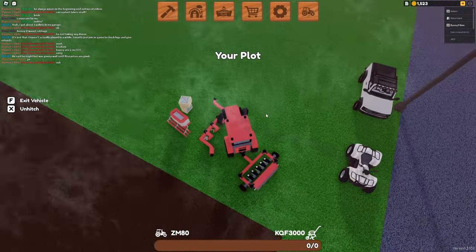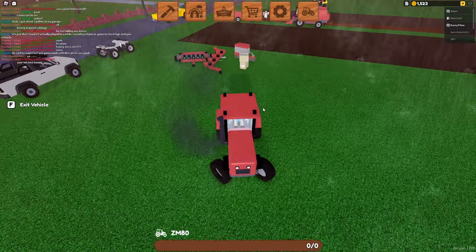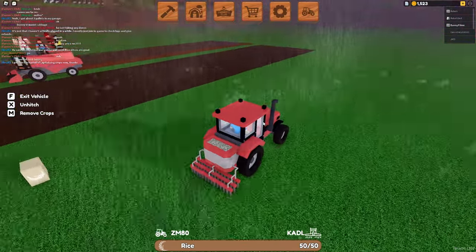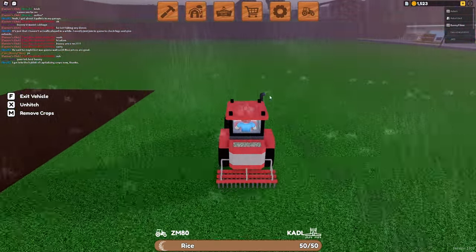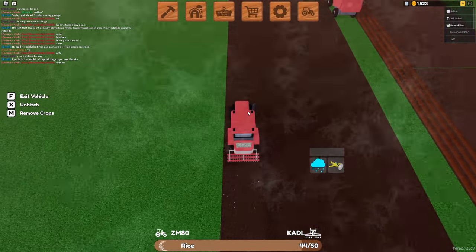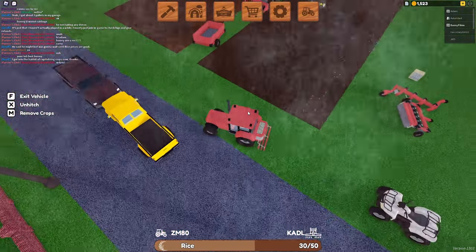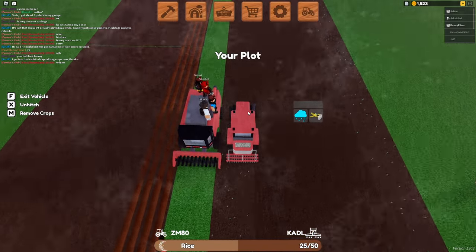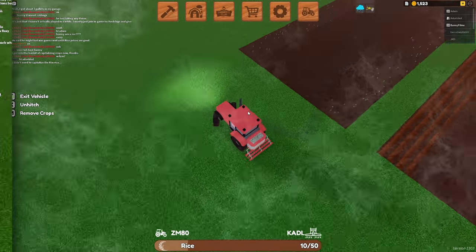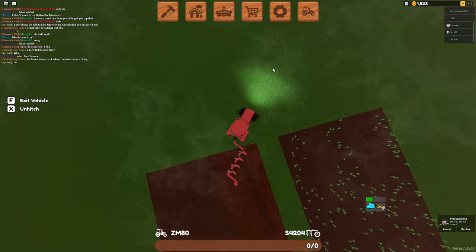This field holds up to 100 seeds and we only have a seeder that holds 50 seeds, so we'll have to stop and refill. But the perk of getting level two equipment is that those pieces will have a larger capacity, so you spend less time reloading. Better equipment will also decrease the time it takes for your crops to grow, though it doesn't matter as much for low-level crops like rice, corn, or wheat since their growth times are relatively short. While that field grows, we'll go ahead and prepare this other field by plowing and cultivating it.